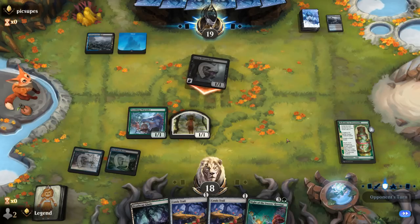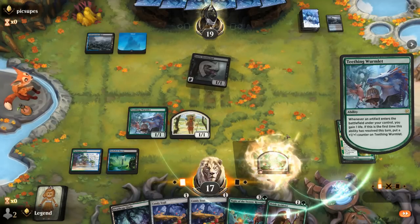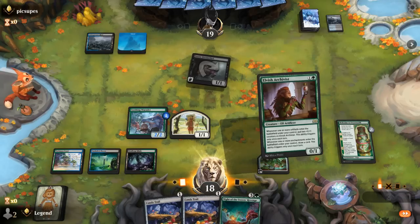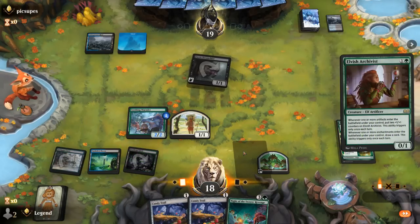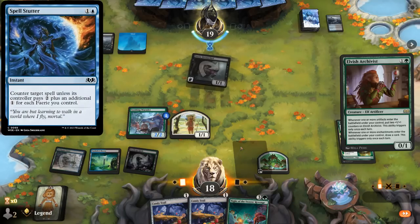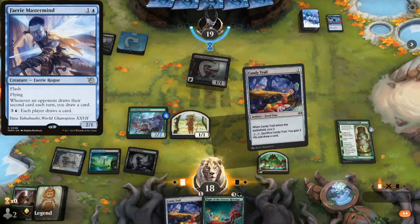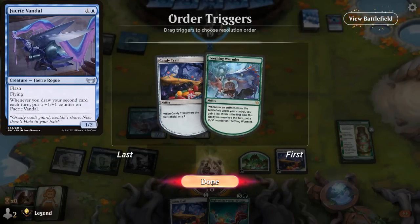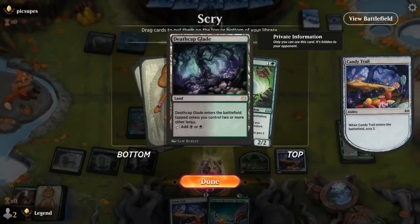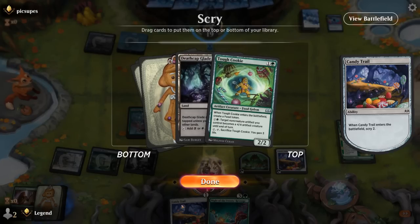A Dream Thief gets in for one; opponent could have fairies with flash. Archivist was a decent draw so now I can go Archivist plus Candy Trail — if they counter the Archivist that's okay. I want to play our spells main phase because if our opponent has a Spell Stutter we know we can safely attack without worrying about an ambush creature. Fairy Mastermind is the most likely creature with flash they would play, but they could also have the 1/2 flyer. Lands and Tough Cookie are both decent draws.